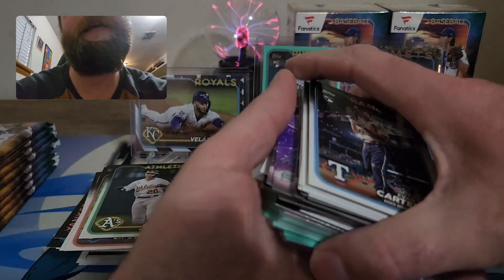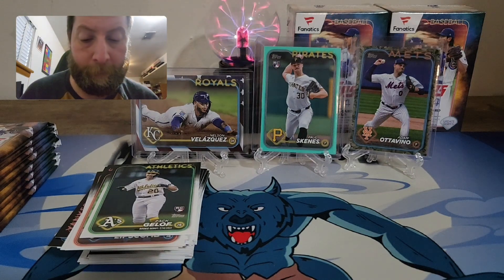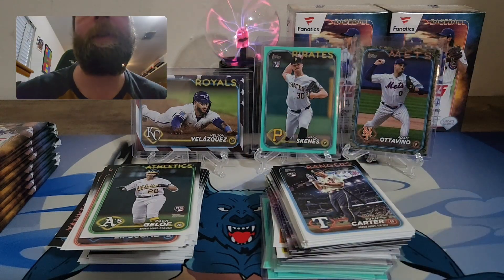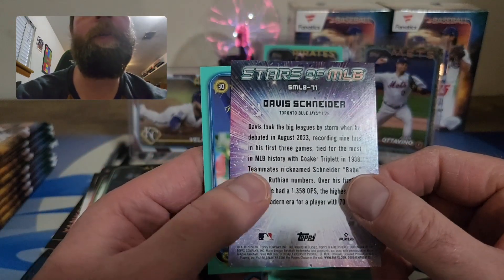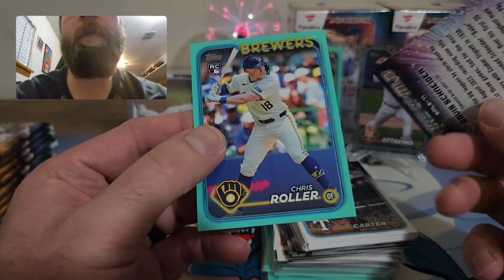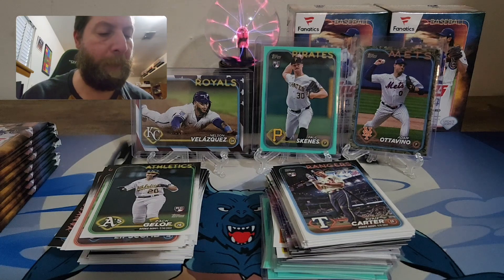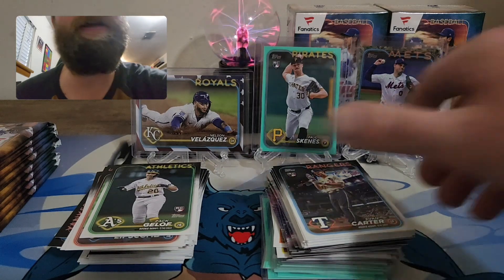Bobby Witt on the 89, Fernando Tatis Jr. All-Star. Davis Schneider on Stars MLB — you know the role. Favorite cards of the rip. And our Brewers aqua is Chris Waller — nice to get a rookie on the aqua. Not bad at all — got a parallel in the Let Him Cook and a rookie in the aqua. Not a bad start to blaster three.